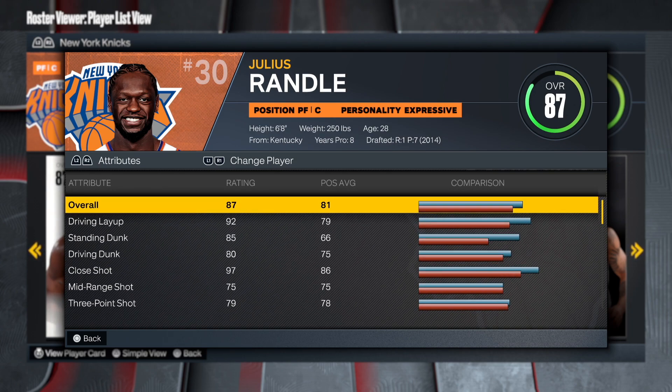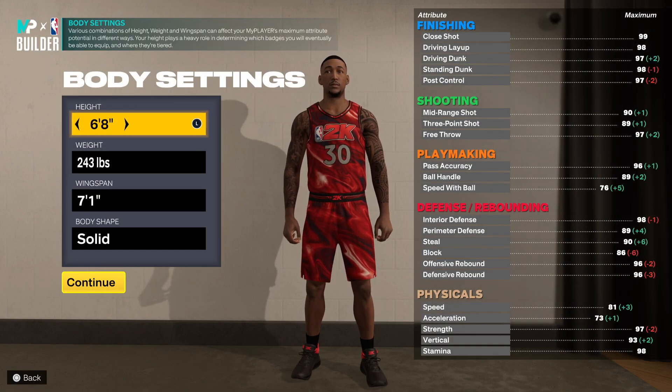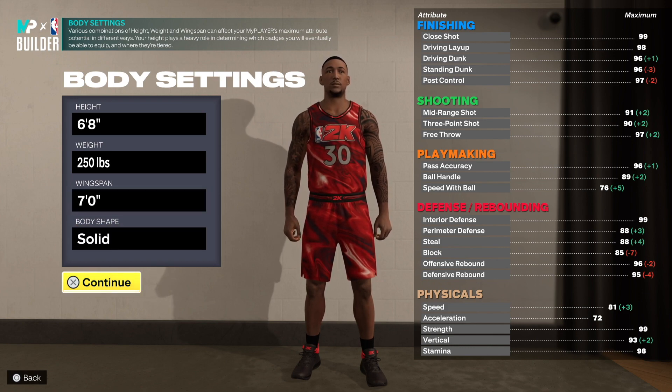Let's get to the builder to make the one and only Julius Randle. We're in the builder — you want to go power forward, left hand, jersey number 30, wing. You want to go 6'8", put the weight up to 250, and drop the wingspan down one tick because he has a 7-foot wingspan.